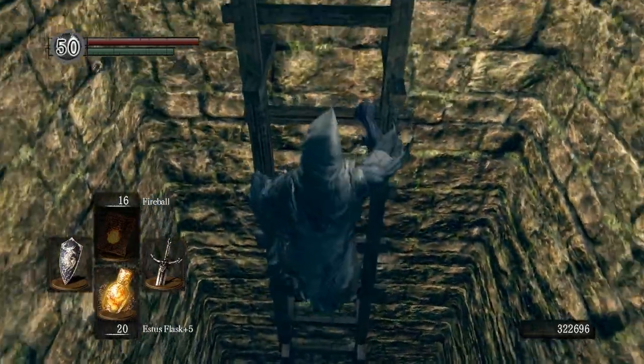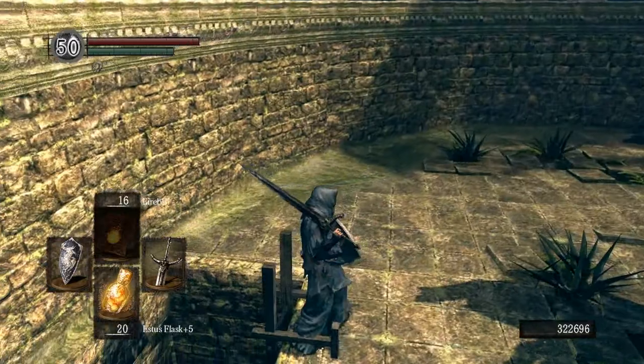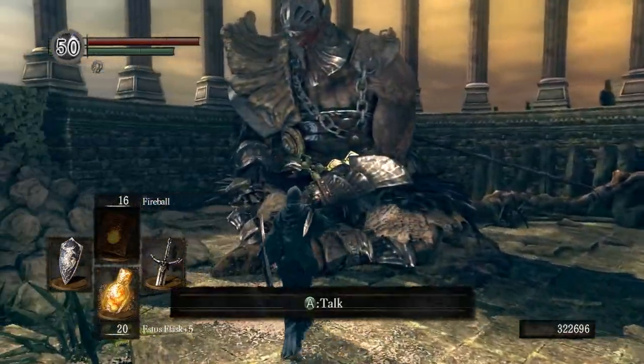We're going to purchase the hello and thank you carvings, and we want to get as many arrows as we can afford. These arrows are for his massive bow there against the wall.